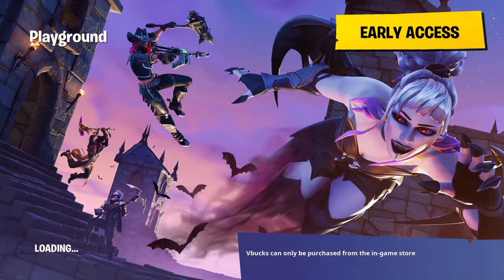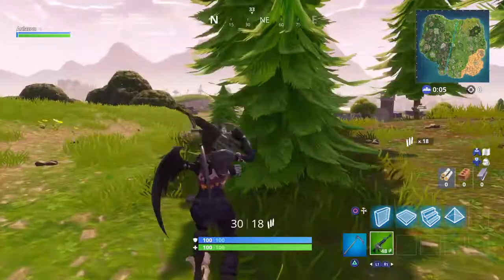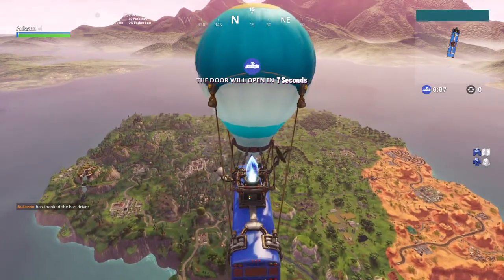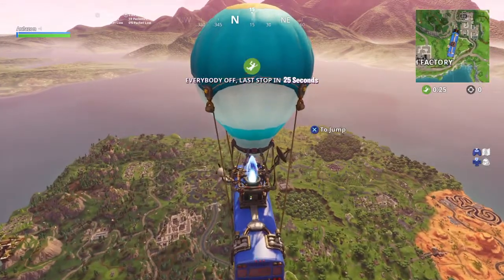Hey guys, it's Alizon here. In today's video we're gonna be showing you guys how to do ramp floor wall in Fortnite Battle Royale. Let's get into a game of Playground. What you're gonna want to do is practice, so if you can't do ramp wall, which is this, you should probably try to do that first. In the next video I might show you guys how to do double ramp.